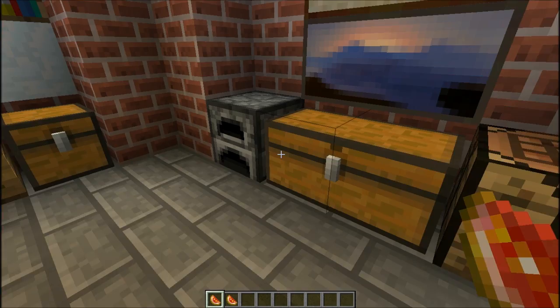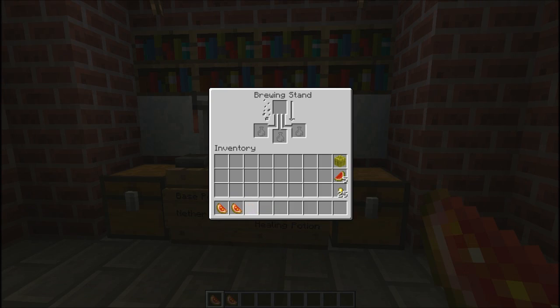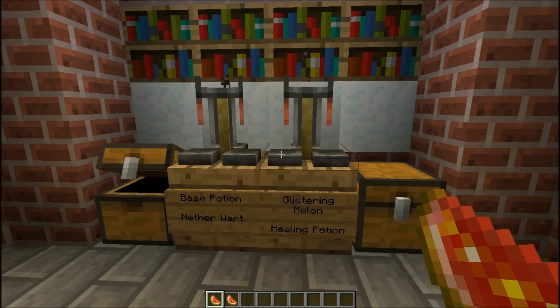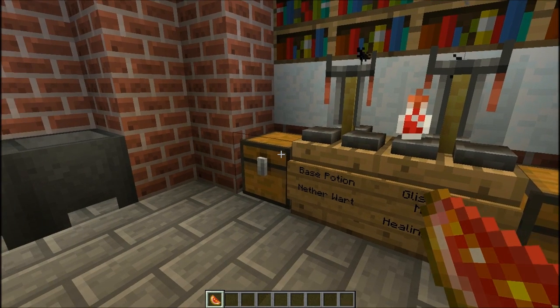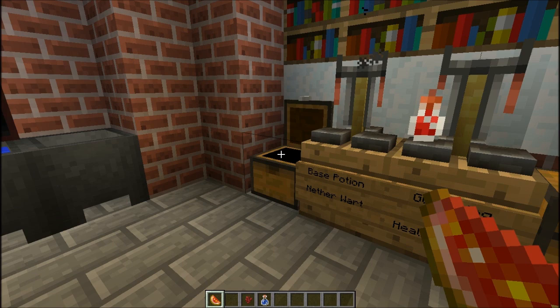Now I want to show you the next use for the glycerin melon. What you could use it for — actually I need an awkward potion first. While I'm cooking the awkward potion I want to make a mundane potion. If you place your glycerin melon with just a standard bottle of water you make a mundane potion, which I'm going to show you in a moment. And here I want to make my awkward potion — to make the awkward potion you need a nether wart and a bottle of water as well.